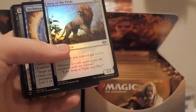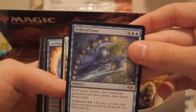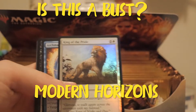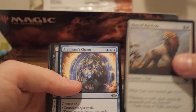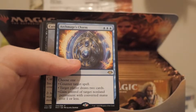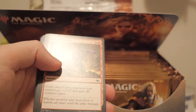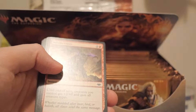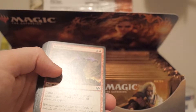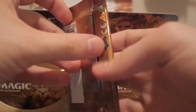I opened a few packs already and I thought I was recording. I got Archmage's Charm in the first pack, which is a good pull. That was very dumb - I apologize for missing the first pack. Archmage's Charm, very cool carry-on feature, and I ended up getting a snow-covered plains and a snow-covered swamp. Sorry about that guys, it's been a long day, I just finished pre-release and I'm filming this at three in the morning almost.